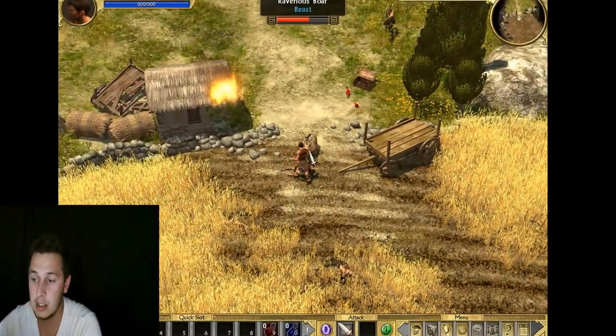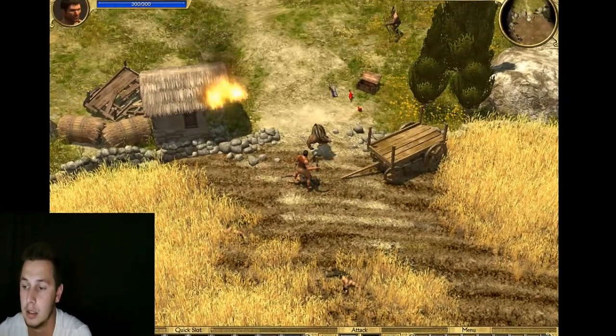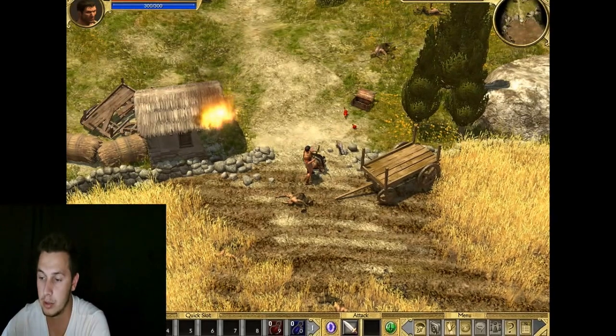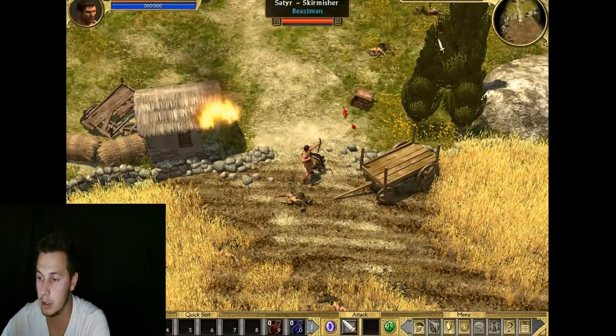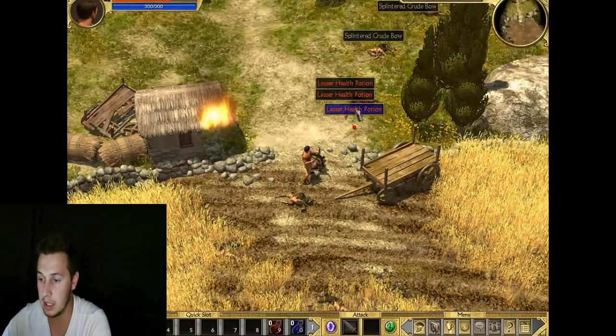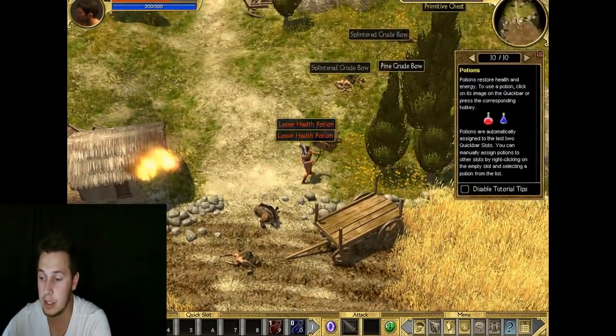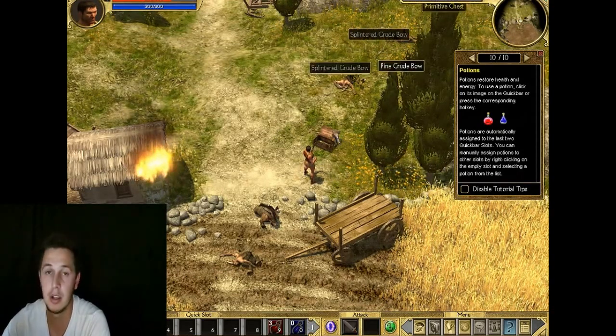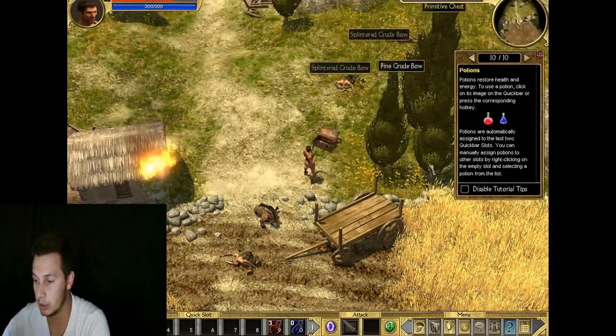Sometimes you don't really need to attack the enemies for them to start attacking you. They'll just randomly come and attack you, especially normal beasts like birds and bosses.